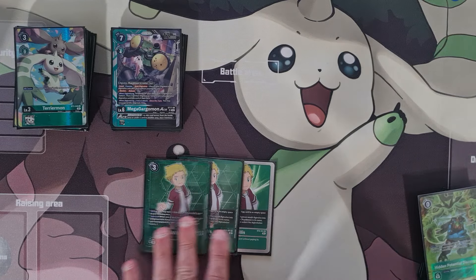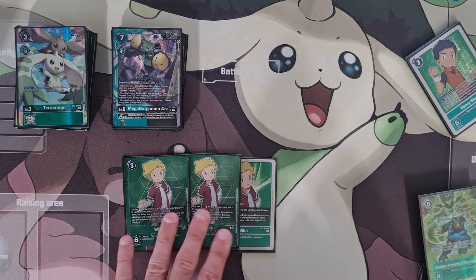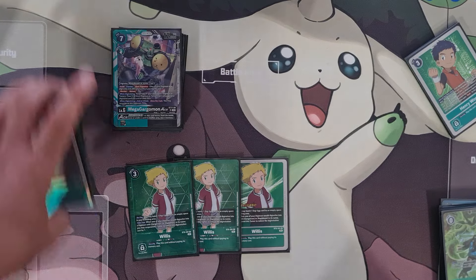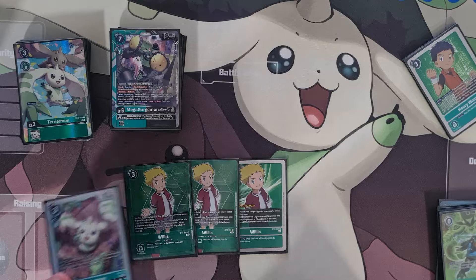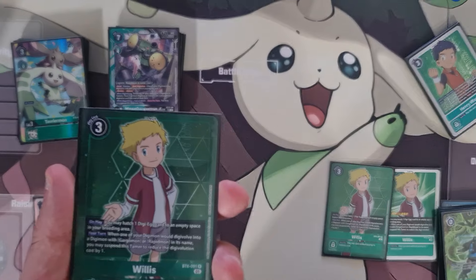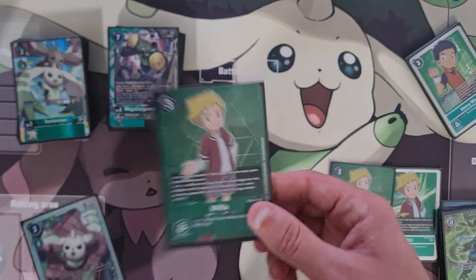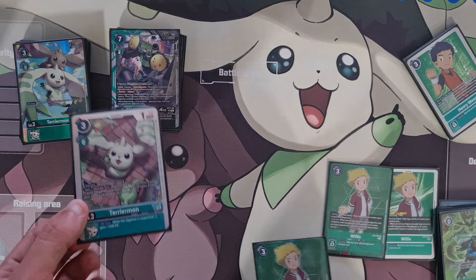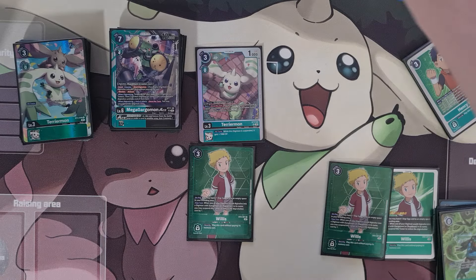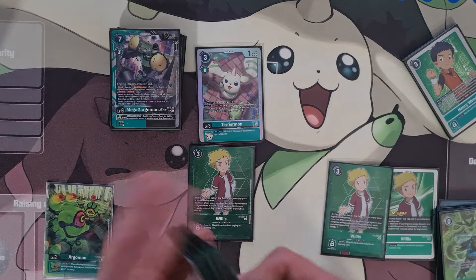For tamers, I'm running triple Willis — some OG alt art and a pre-release one, nice rarity Willis. This card is actually still kind of mid. Unless you see the Terriermon that reduces tamer costs, this card is rough — three cost, flip an egg is basically what it does. Three cost flip an egg; if this passes turn you've effectively played a tamer that does nothing. The only way this card becomes good is if you have the EX2 Terriermon, or preferably the new one — you have that out, use its effect to play a tamer for two less, play Willis for one, and flip yourself a new egg.